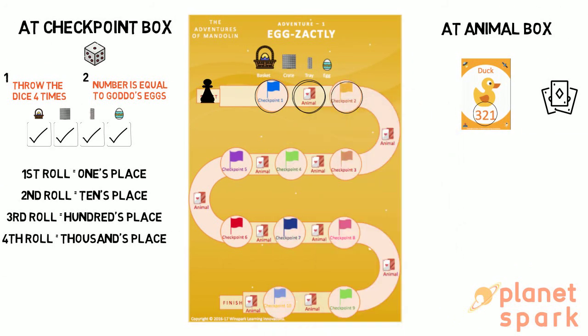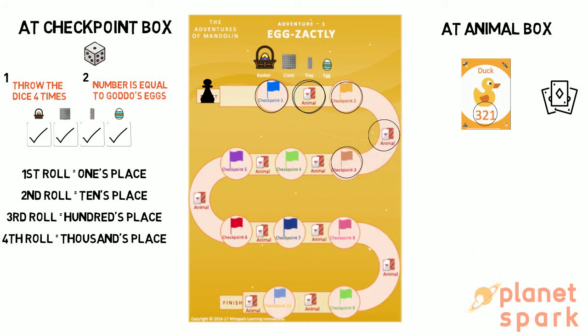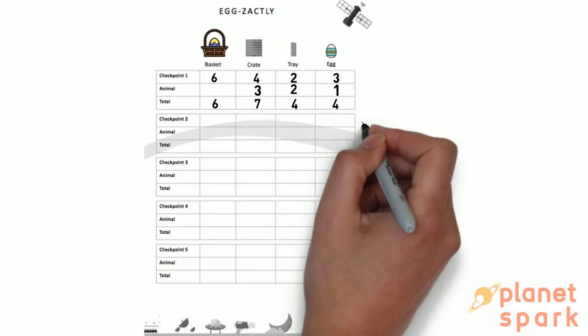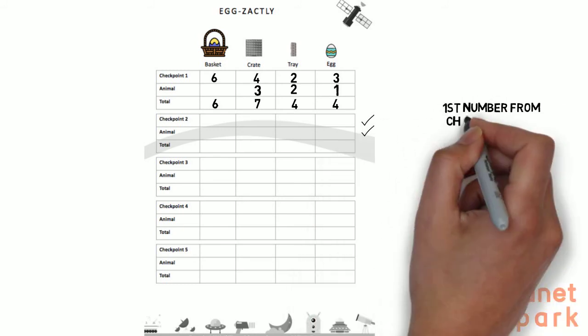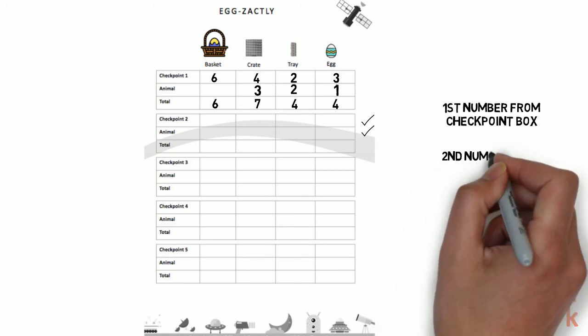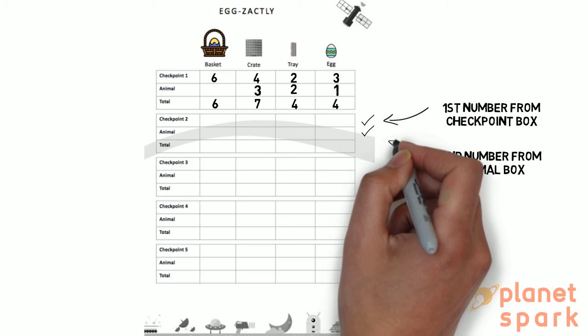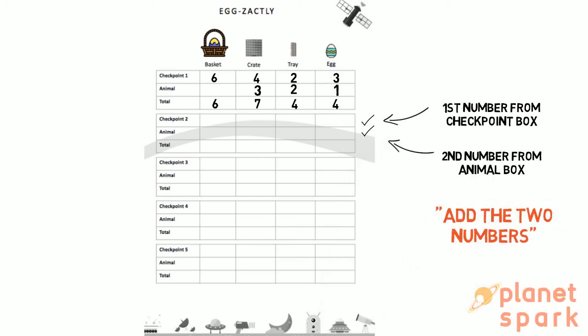The same action happens on every checkpoint box and animal card box. The child throws the dice four times at the checkpoint box and writes down the first number on the player sheet. The child then picks up a card that denotes another number and records it as the second number. The child then adds the two numbers. The child keeps playing this game till the finish line, bringing us to the end of the game.